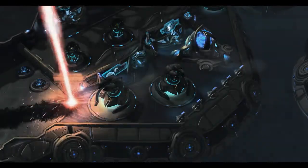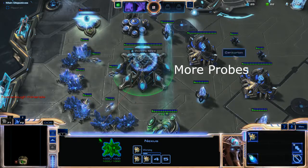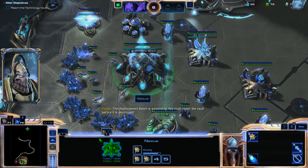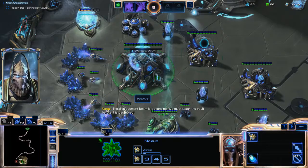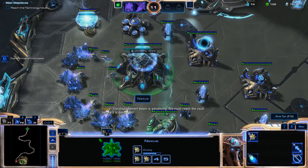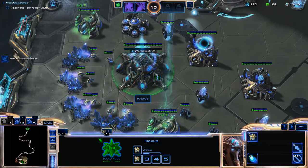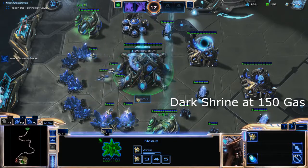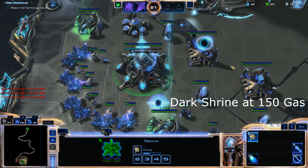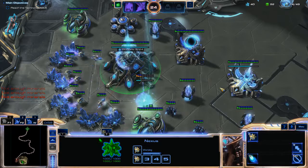Pick the auto simulator so you get gas right away, and pick the other simulator near there for more gas. The displacement beam is advancing - we must reach the vault before it is destroyed. Your next goal, other than making more probes, is a dark shrine as soon as you hit 150 gas. The dark shrine will allow us to have some dark templars right away for defense and also to clear part of the map.